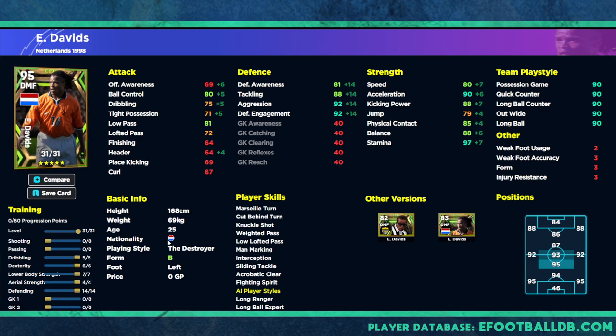So: 80 speed, 90 acceleration, 97 stamina, 88 balance, 80 ball control, 81 low pass — we've completely ignored passing on this defensive midfielder version. He's going to have 92 aggression, 92 defensive engagement, 88 tackling, and 81 defensive awareness. It's a very decent card — defensively minded and built just to break up play.